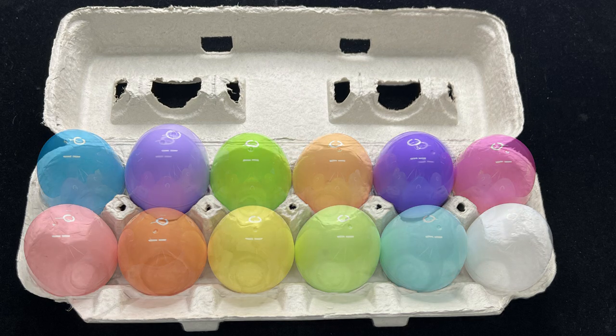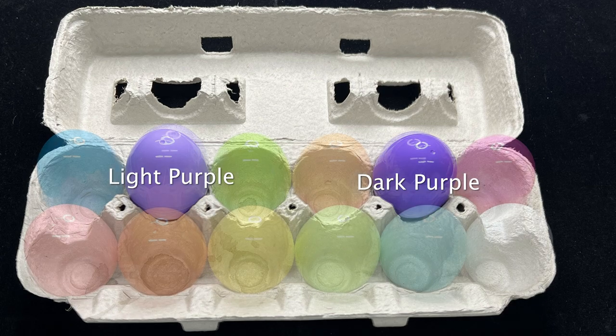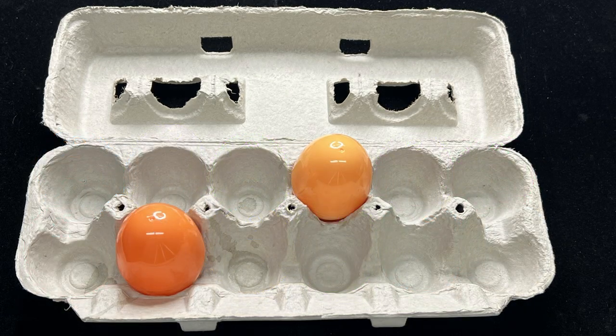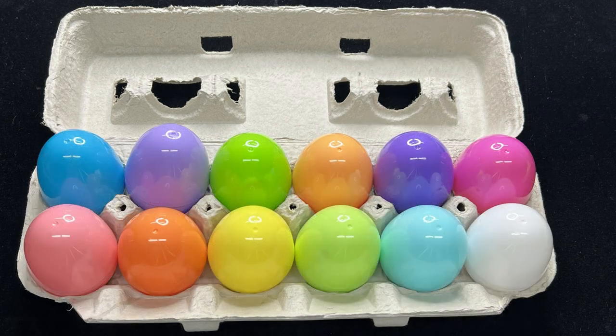How many are purple? There are two purple eggs: a light purple egg and a dark purple egg. That's correct. How many are the colour orange? I don't know. Let's see. There are two orange eggs: a light orange egg and a dark orange egg. There's no stopping you.